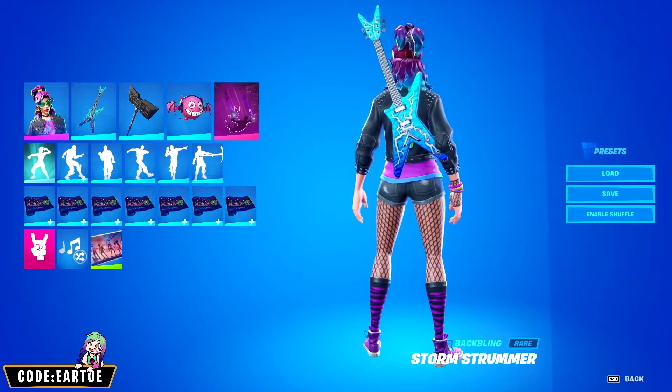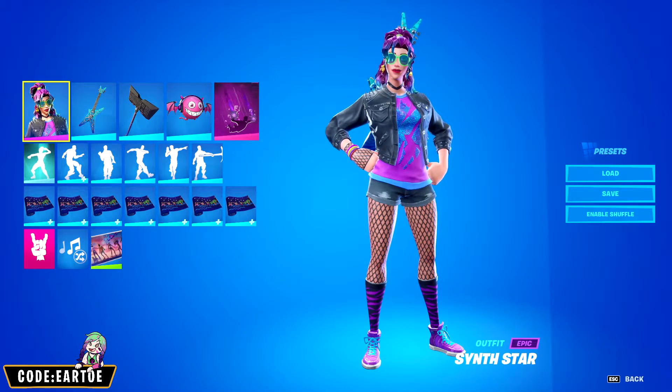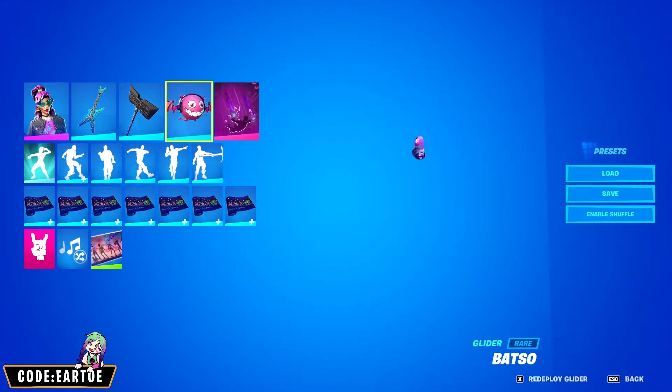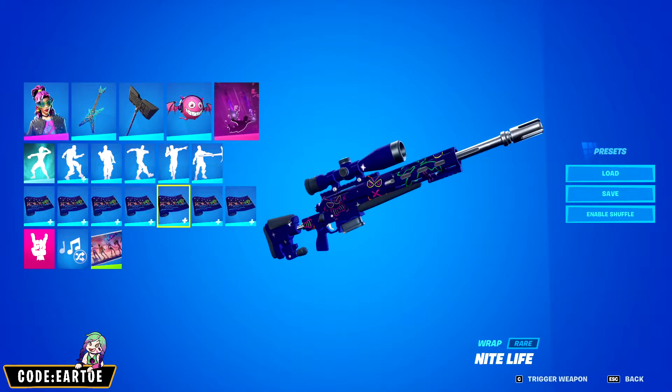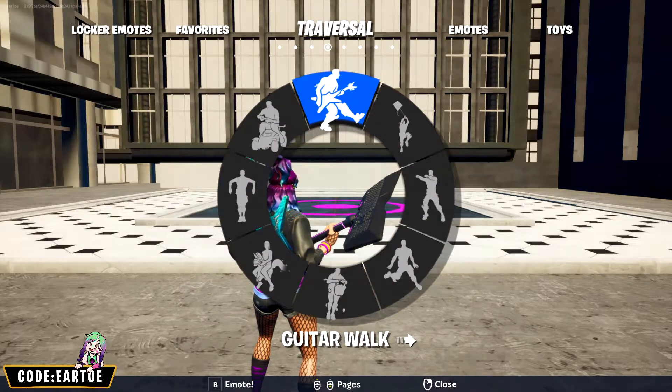Next we have a combo for the backbling called Storm Strummer. For the outfit: Synth Star, pickaxe: Cordy Axe, glider: Batso, contrail: Glyphs, and wrap: Nightlife.